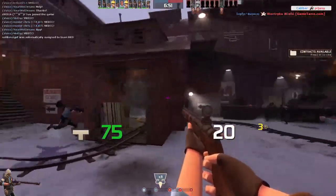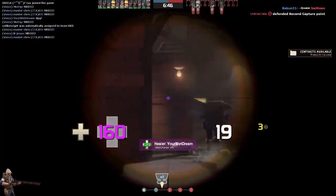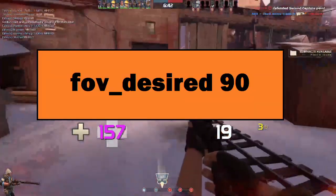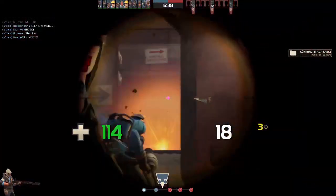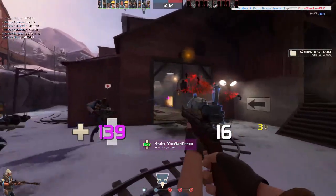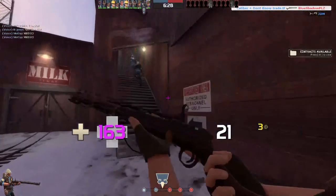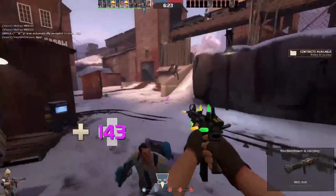Number three is a more well-known one: fov_desired 90. This is probably the most well-known command. It affects how much of the screen your character can see. A player with the maximum of 90 can see much more than a player with the default of 70 — 70 is quite zoomed in whereas 90 is zoomed out, giving you a much wider range of view.